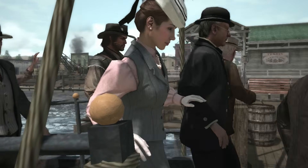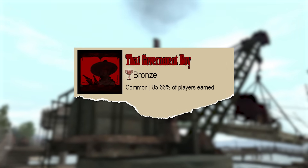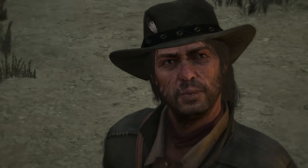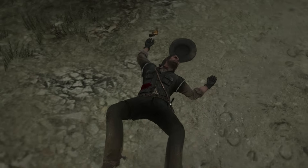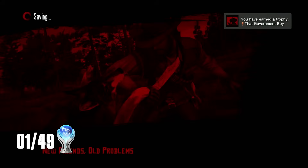If I intend to get this done, I need to get the first trophy of the game — That Government Boy — where I need to get shot. Watch as John walks up like an idiot to Bill Williamson's fortress and asks him to surrender. It goes about as well as you'd expect. Thankfully, a couple of good Samaritans saved my life, and I earned my trophy for being the dumbest outlaw this side of New Mexico.